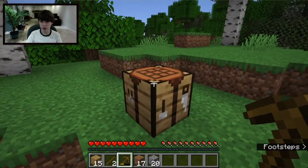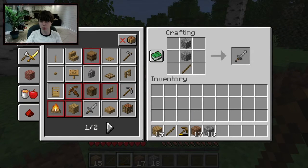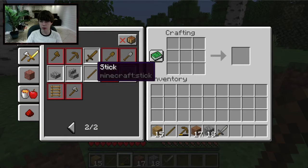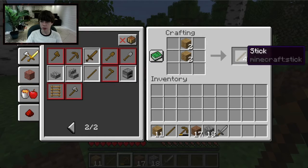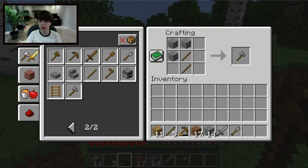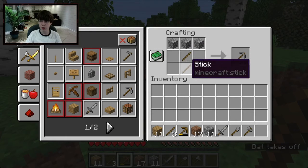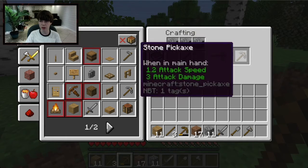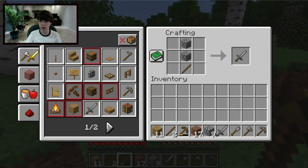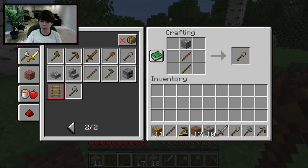Go over to the Crafting Table and right-click. You'll see more tools and items. First make some more Sticks. Then we'll make stone tools: a Stone Shovel, a Stone Axe, and a Stone Pickaxe. Most tools follow the same pattern — two sticks and the material across the top. There's also a Sword and a Hoe, but I won't craft the hoe right now.